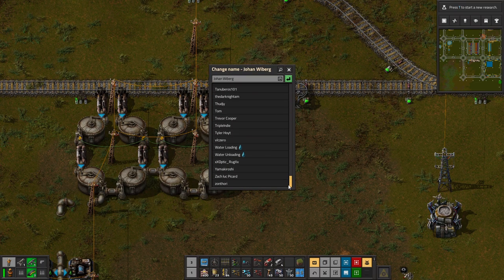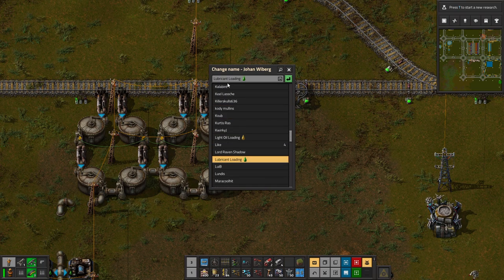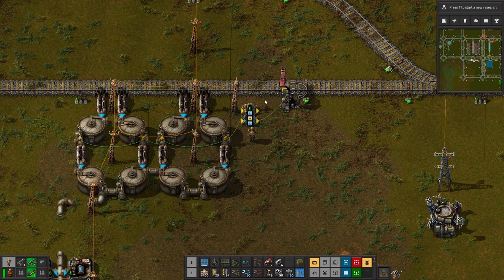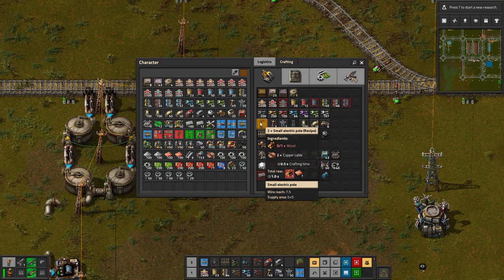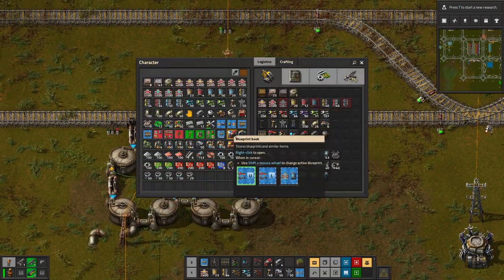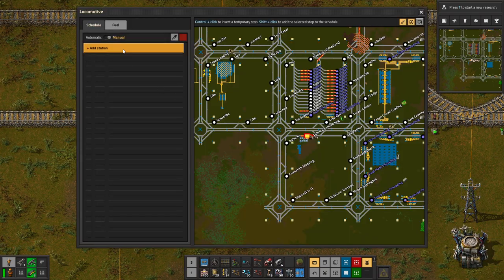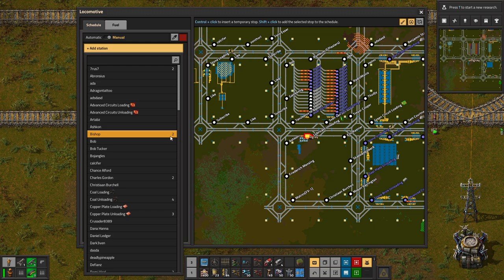Lubricant unloading — thank you. Let's do two trains for these. Could in theory just go with one, as lubricant is not a high throughput fluid, and that'll make sure we don't have twice as much stored here. So let's just use one train for now, as that will help our throughput a bit, and we can always just add more in the future. Luckily that is very easy to do.